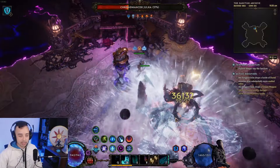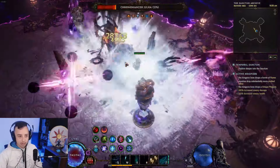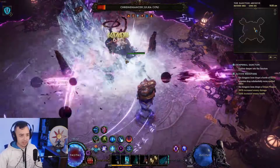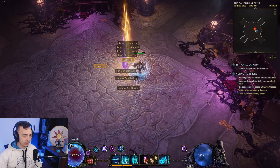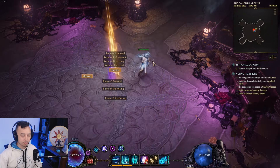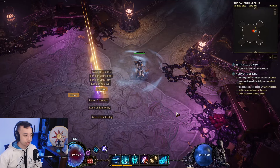The tankiness is good, the damage is good — not crazy, not absolutely crazy tankiness either, but ward next patch is likely going to get changed so it'll probably be less. At the moment it's extremely good. That was the Tier 4 Julra kill. Now let's go into the 400 corruption Black Sun boss fight.